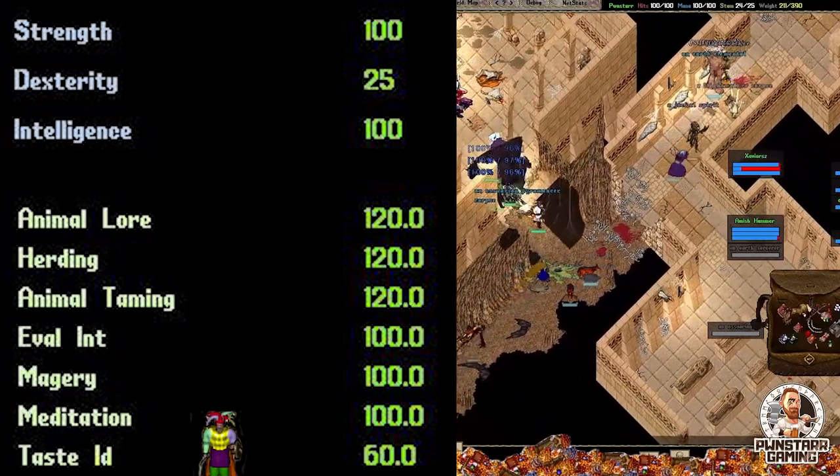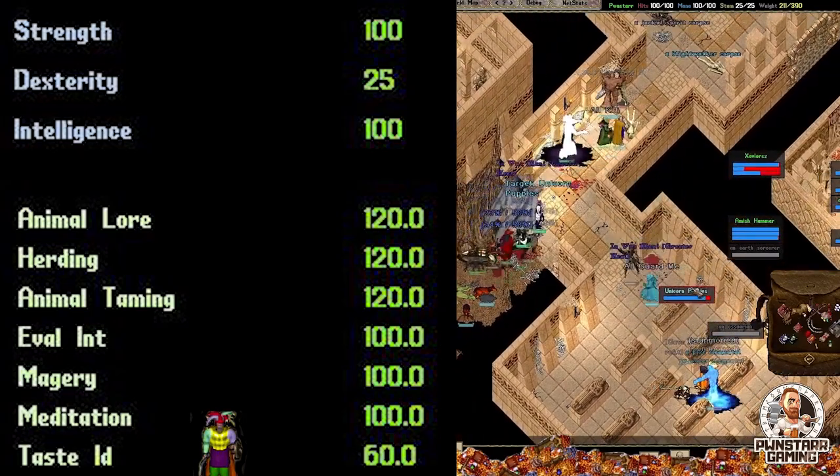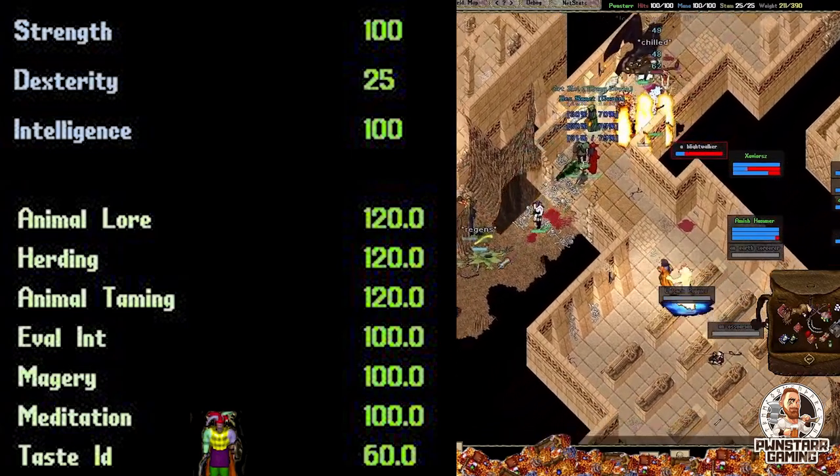And then here's where it gets a little tricky. Personally I like 60 Taste ID because that's enough for the Taste ID buff, thus increasing my mana regain. However, some people do tend to like throwing in Wrestling instead, or Camping.